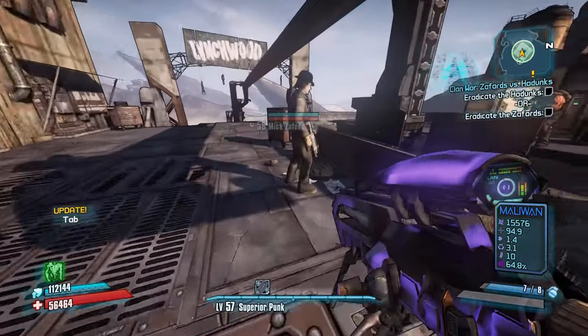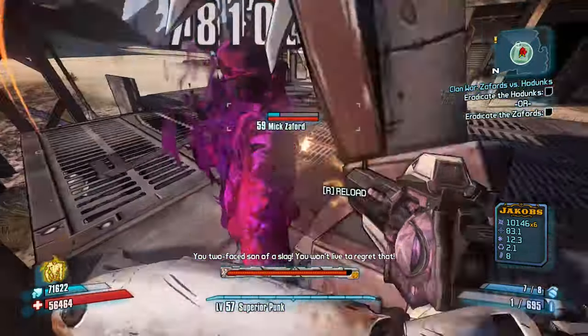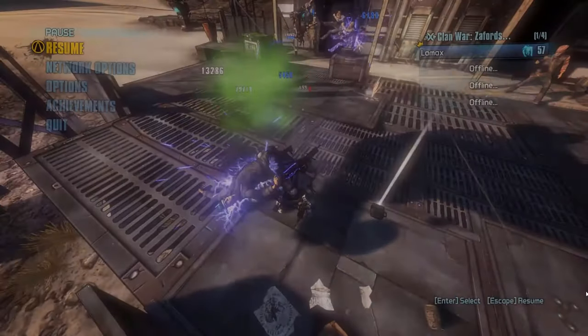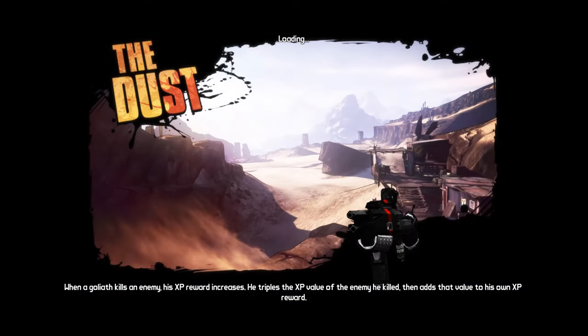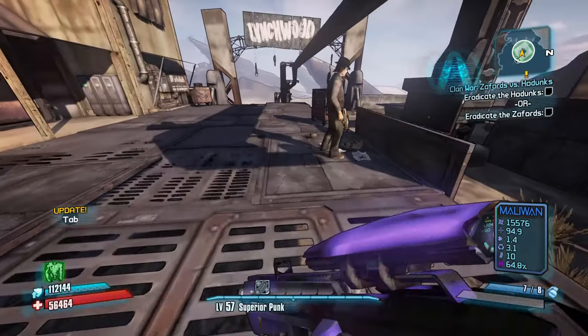On PC it takes somewhere in the range of 10 to 15 minutes to gain a level depending on how quick your reflexes are. If you do this method for a few levels at a time, just keep in mind that any gear you had will be underleveled. The Maggie is a strong gun though, and there are no enemies in the Writhing Deep, so farming a Rocket Launcher will be easy as long as you have your Toothpick and Retainer.